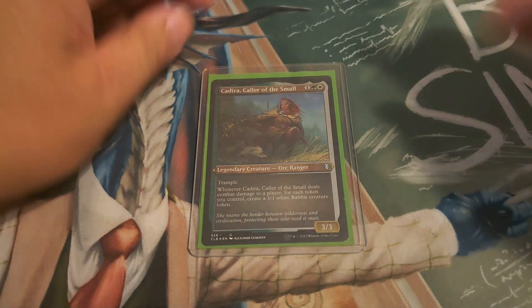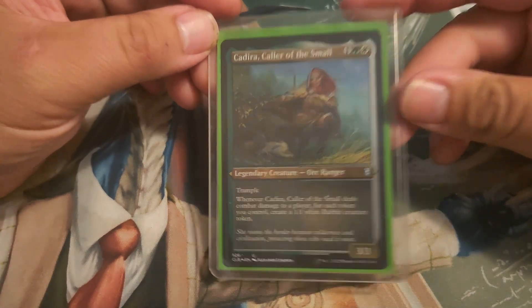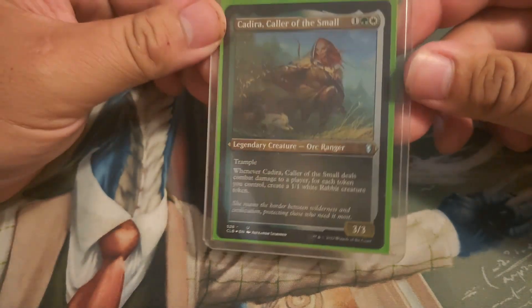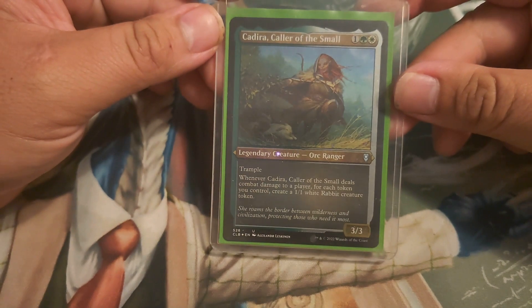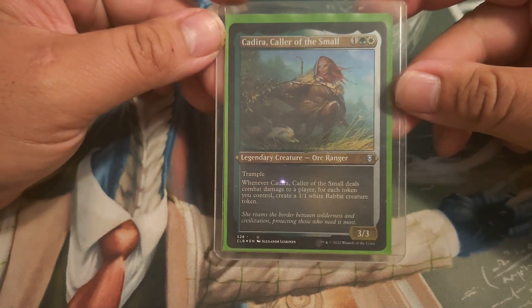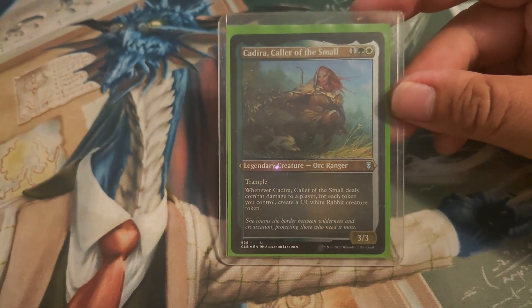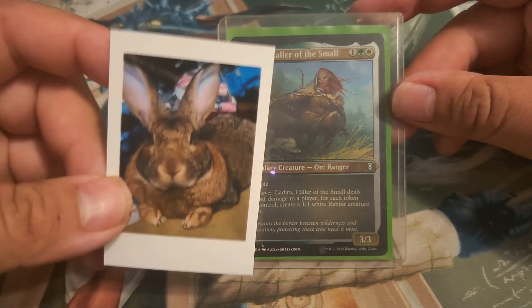What's up guys, welcome back to another Commander deck tech. This week we are doing Kadira, Color of the Small. I only built this commander for one reason — she makes one-one rabbit tokens when she deals damage to a player, equal to the number of tokens you control.